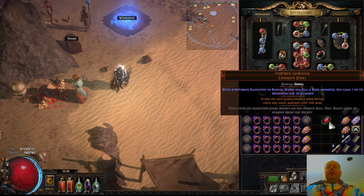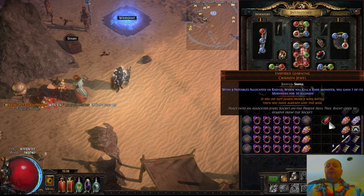There are three very rare Drop Anywhere unique jewels. One of them I've already covered in this series - that's Unnatural Instinct. One of them is very build specific, and that is Unending Hunger, which grants your Spectres a chance to gain Soul Eater. And the third one is Inspired Learning. These are very powerful jewels, and at least with Inspired Learning and Unnatural Instinct, they can be very good on a wide variety of builds.